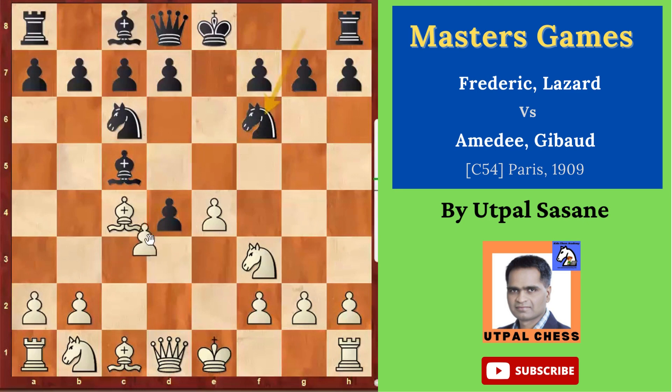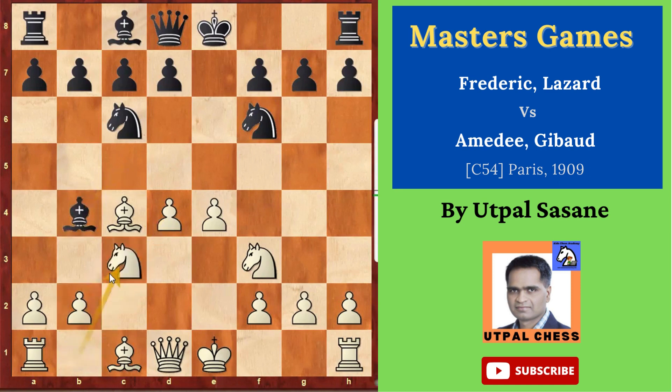Now c captures d4 — actually here e5, you could play e5 first, but white played c captures d4, attacking the bishop. The bishop has to move, so bishop b4 check. Knight c3 stopping the attack. The bishop cannot attack the king now — it's been blocked by the knight.